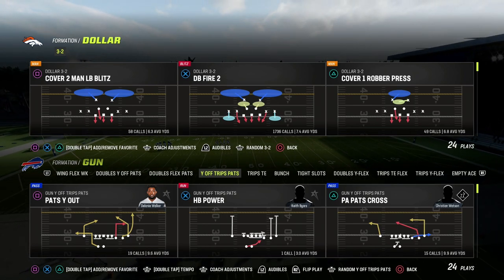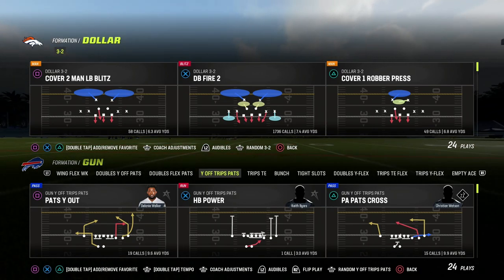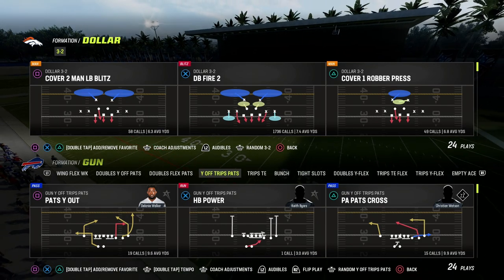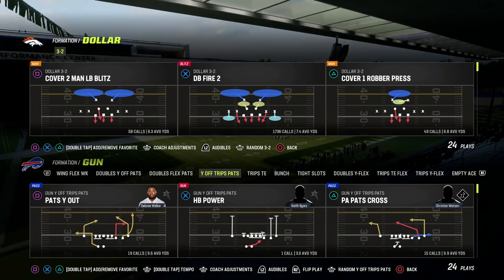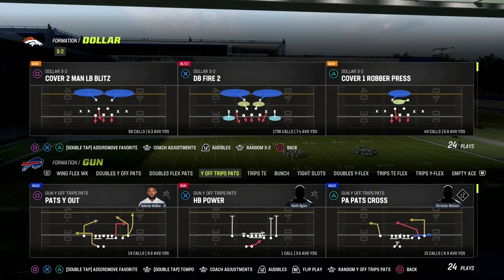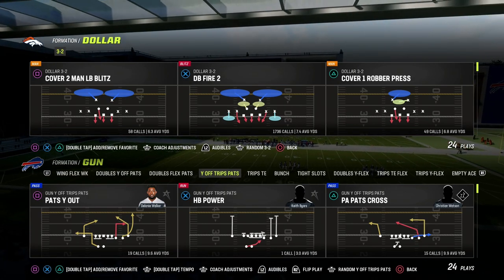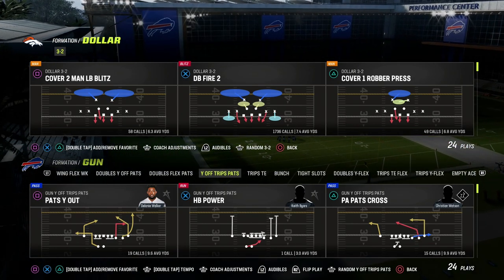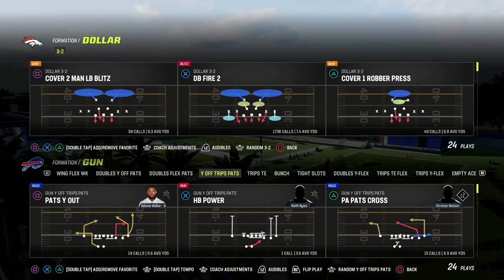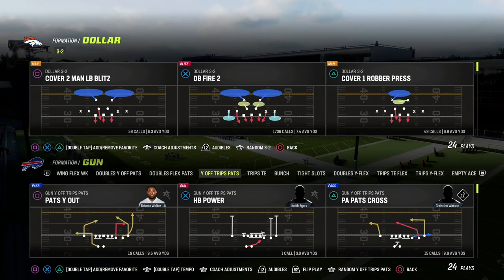In this video, I'm going to be sharing with you the best way to defend U-Trips in Madden 23. We're going to be in the Dollar 3-2 defense. This can be found in the 46 defensive playbook. What makes Dollar so good, specifically against U-Trips, is its ability to adapt in and out to what the formation is trying to do. Through some strategic ways to align our defense, we're going to be able to jam, bump, and reroute receivers, making it significantly more difficult to get some of the best routes in the formation open.